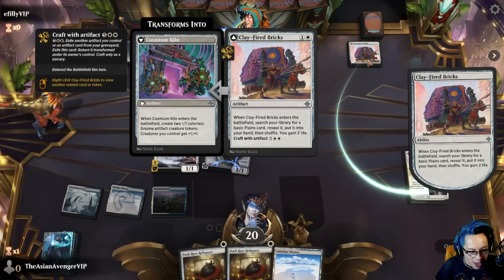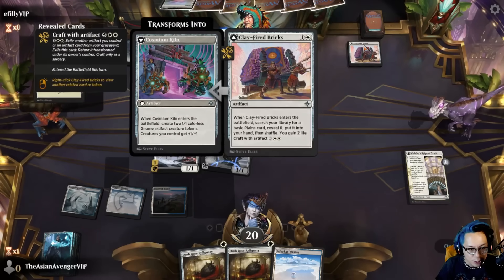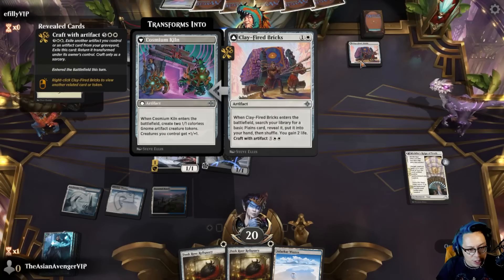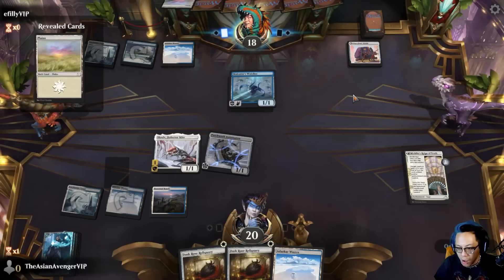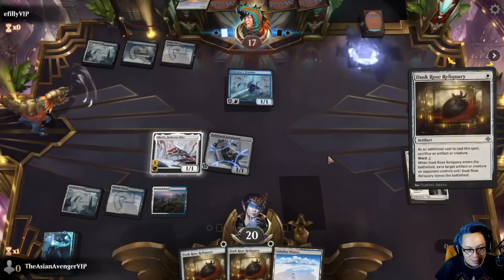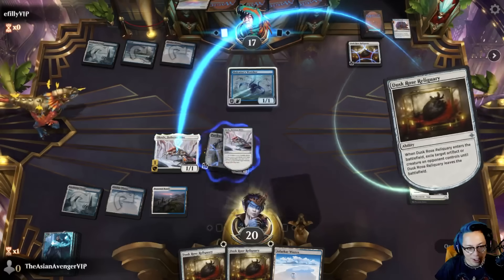Let's find our little friendly Gnomes. A Plains Craft with an artifact: enters the battlefield, searches your library for a basic Plains card, reveal it, put it in your hand, then shuffle. Craft with an artifact — the backside gets two. For seven mana you can... wait, are they also playing artifacts? That's hilarious.